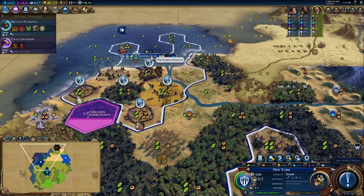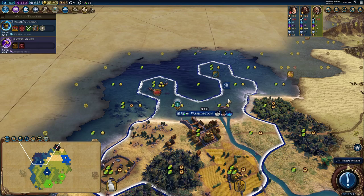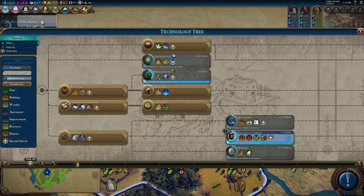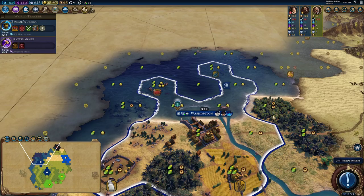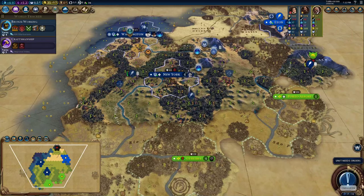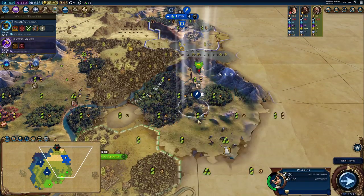We're working good tiles here. I'm improving these two fishing boats — I paid a little bit of gold to get to the second one so we could get the Eureka for Celestial Navigation, which with the Free Inquiry dedication will give us a little bit of science as well.